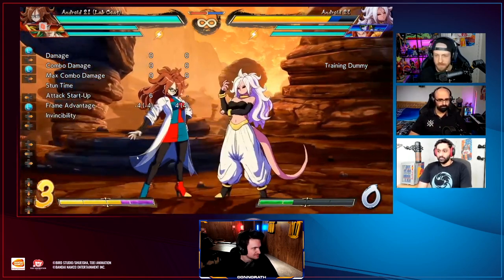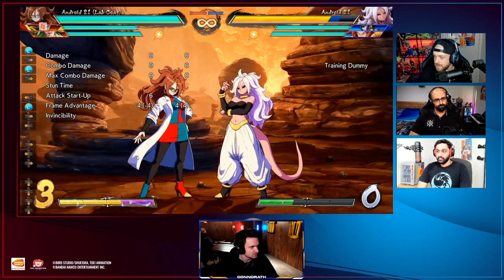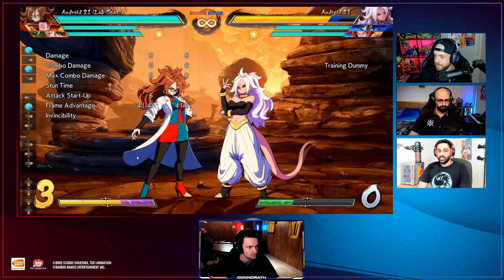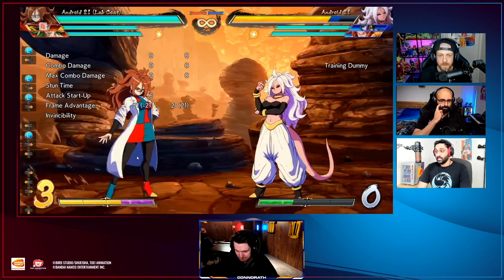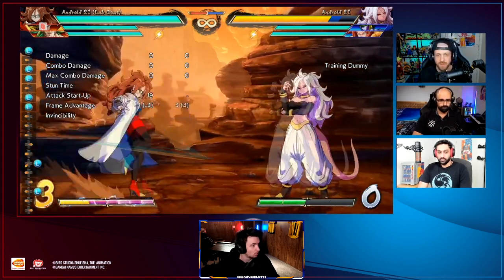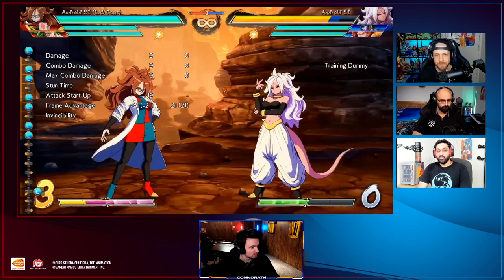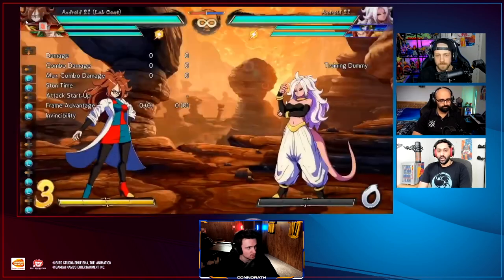So, light buttons. It's a low - really? Okay. It's a great normal. It's kind of like Android 18's, but it goes really far forward. It's better than hers because hers is kind of stubby. Alright, 5LL first. That is your 5LL - that is fantastic range-wise. Once we get into the other normals, range-wise it's really good.